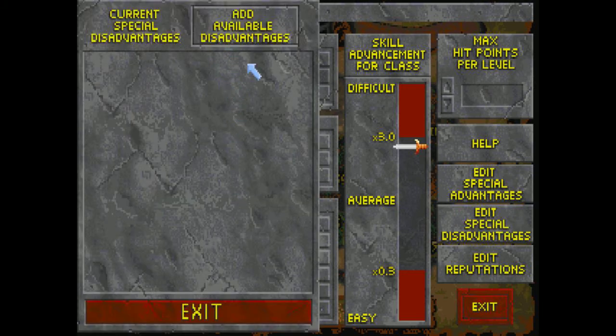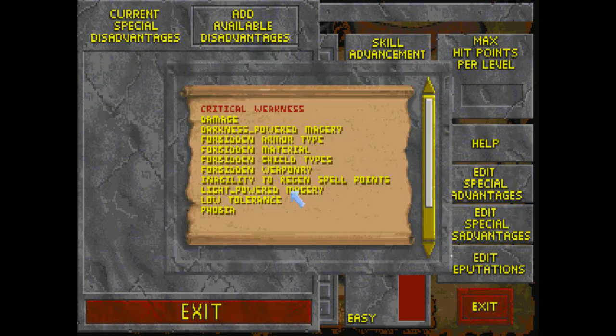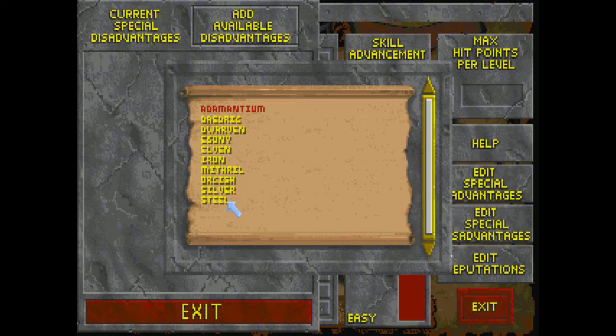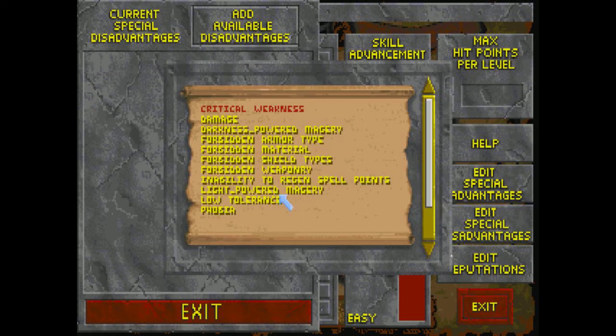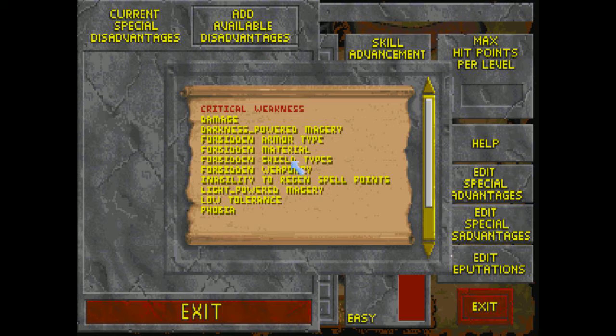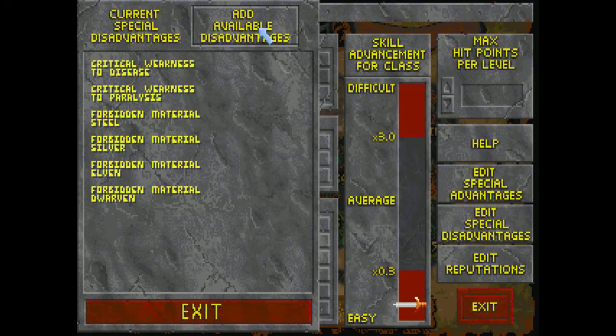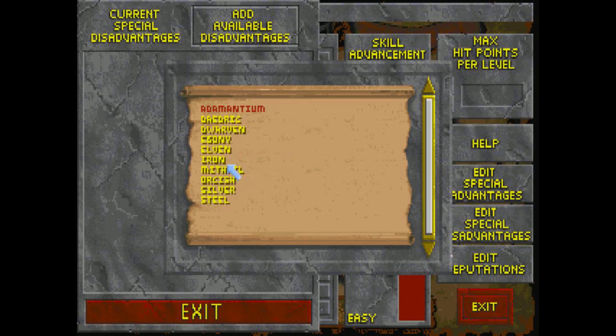So I'm going to balance this with some disadvantages. I'm going to take a critical weakness to disease and a critical weakness to paralysis — which is actually an exploit if you're an Altmer, because Altmer are completely immune to paralysis, but it doesn't stop you from taking the critical weakness to it. I'm also going to select a bunch of forbidden materials: steel, silver, Elven — which is strange for an Altmer — Dwarven, and Mithril.